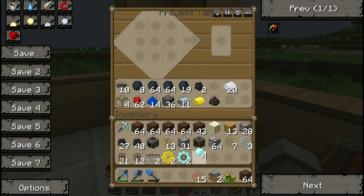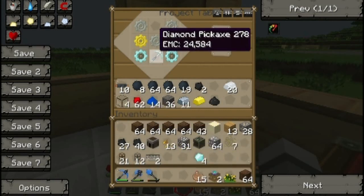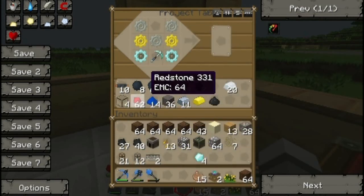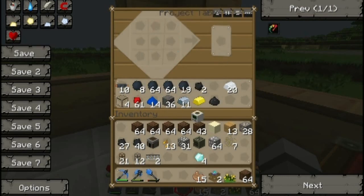We'll need to keep two extras, and then we'll need to make two diamond gears. Now we have everything we need. The recipe is iron gears, gold gears, diamond gears, and the diamond pick — it has to be a clean pick that's never been used before, which is why I repaired mine using Covalence Dust — and the redstone. Now we get a quarry.